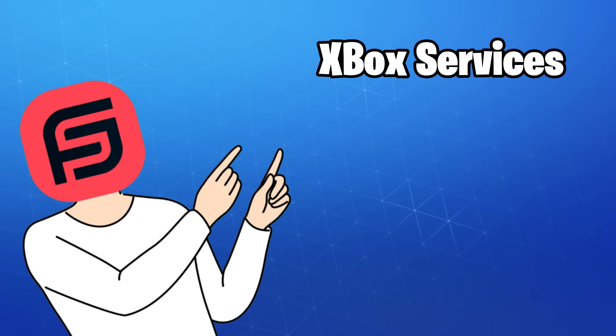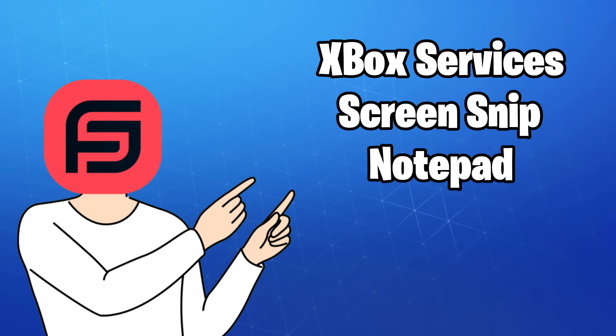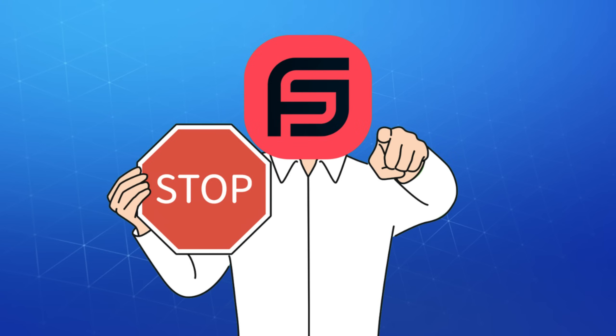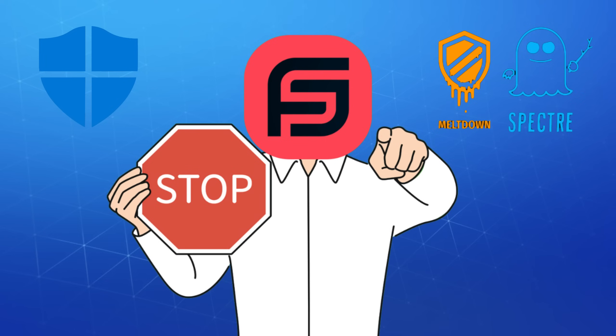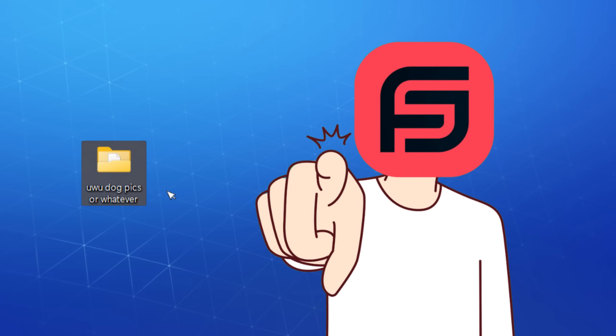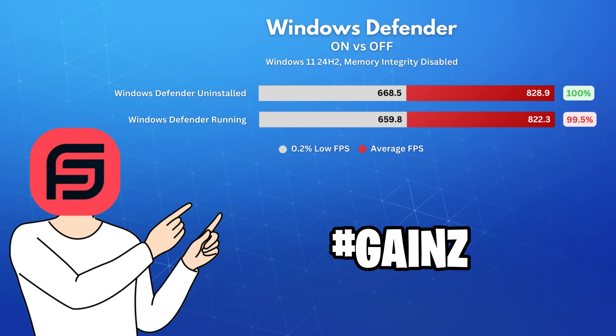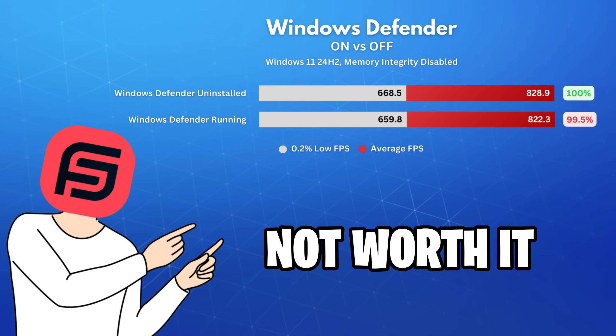These include Xbox, Snipping Tool, Notepad, and Calculator, to name a few. With this out the way, I need to make sure you stay safe. Please do not download any custom OS with Windows Defender and Security Mitigations disabled. Even if you don't keep sensitive files on your PC, you still visit websites and use your credentials online. The extra 5 FPS that you might or might not get from disabling it is not worth the risk.